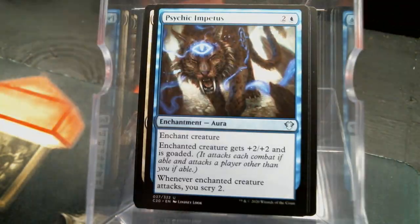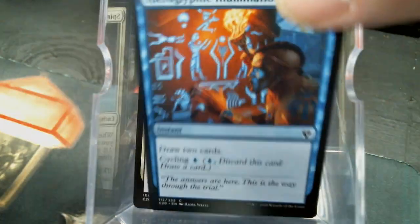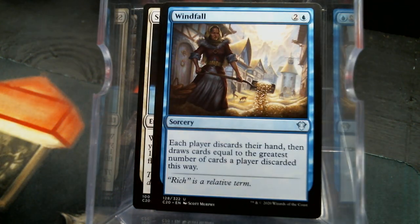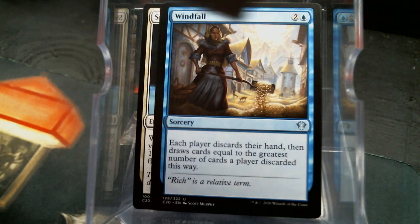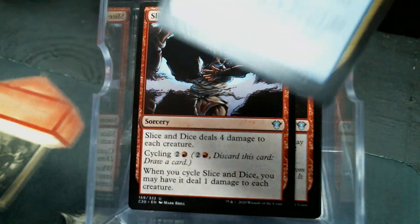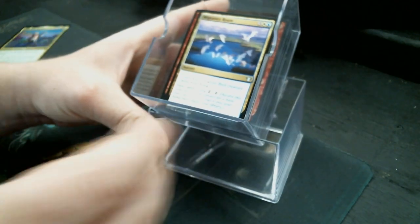Psychic and Shiny Impetus. Cast Out — I like Cast Out. Spirit Cairn. Hieroglyphic Illumination. Vizier of Tumbling Sands — folks, that's a Windfall. That's hot. Lightning Rift. Slice and Dice. Migratory Route. And that is it for that one.